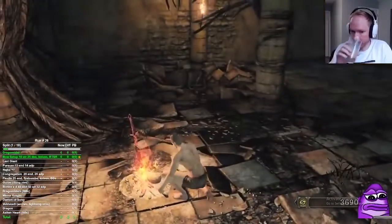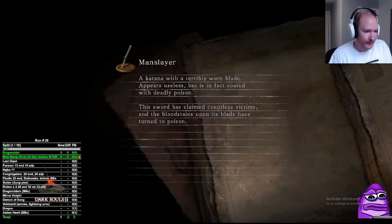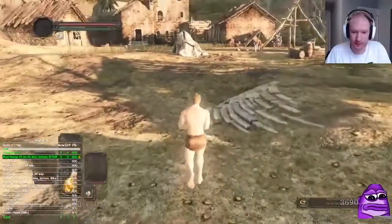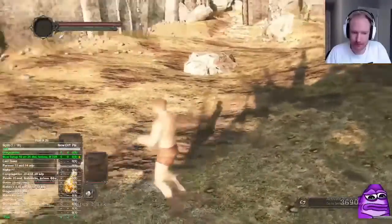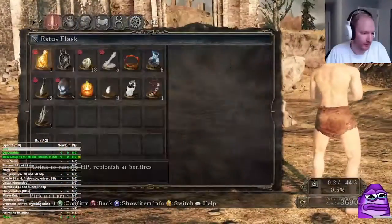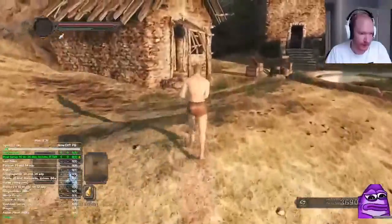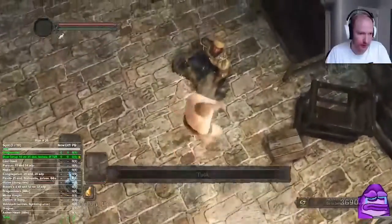We're going back to Majula to kill Mala now that we have the five witching urns. Basically what we're doing is getting RTSR, the Celdora set, and we'll end up getting the Serpent Ring Plus 1 because we'll have enough souls. You get all of that before Last Giant, so the Last Giant fight is a bit more comfortable and you get more souls from it so you can start using the great bow earlier.